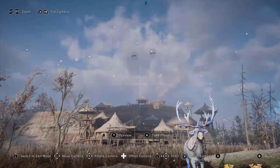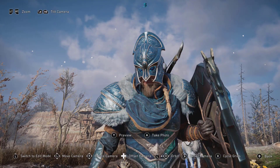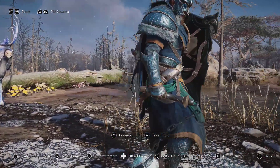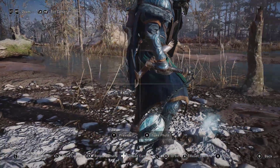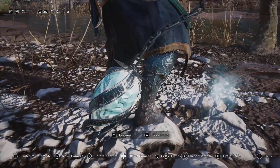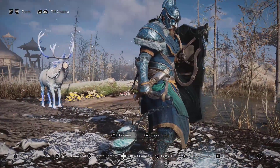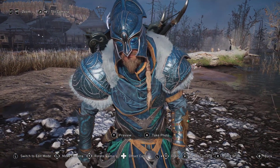Anyway, cosmetically it looks awesome — nice blue armor with an icy effect on it. Sorry, I zoomed in too far there. The flail and the shield have that glowy effect that not everybody's a fan of, but I do think it looks pretty cool. Side note: the flail moves around in photo mode.